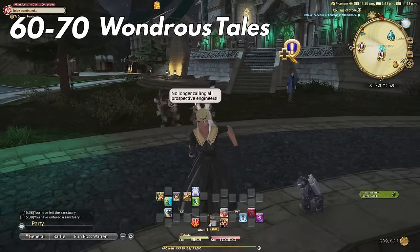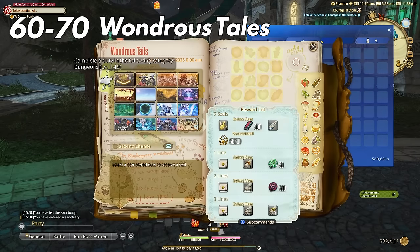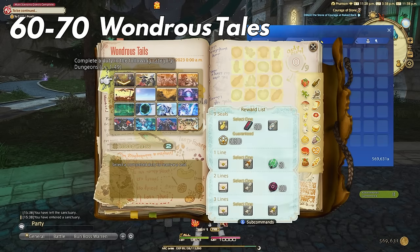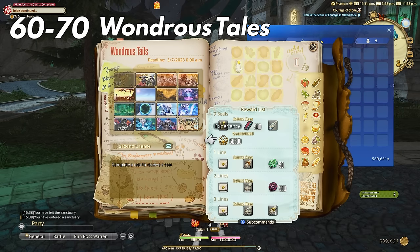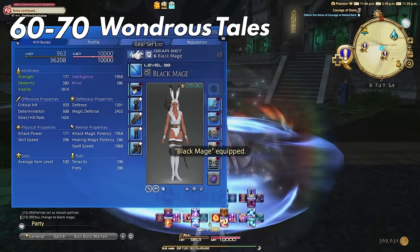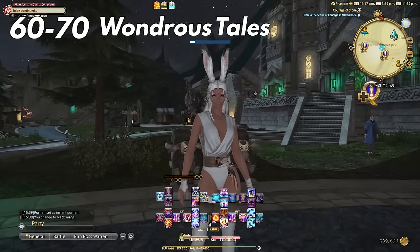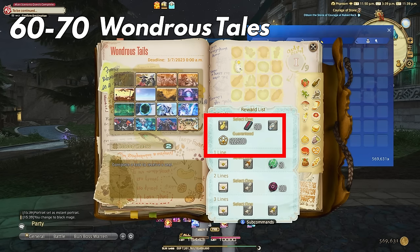From level 60 you should include — though it can be used earlier, it becomes far more effective later — Wondrous Tales. You can unlock this in Idyllshire and essentially it is a weekly book that you complete and turn in for 50% of your experience bar, among a few other items and rewards. Be cautious here as this is not as good for lower-level jobs. My Archer at level 36 — when I click into the Wondrous Tales it gives me 56,000 XP for my Bard. But when I switch to my level 88 Black Mage and look at the Wondrous Tales, it's no longer 56,000 but 5 million. This confirms you should use your Wondrous Tales on your highest-level non-max job.